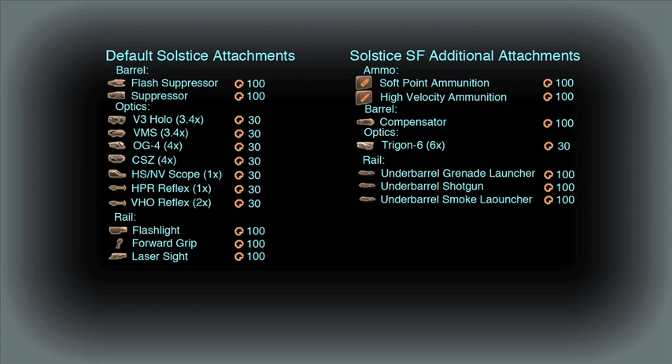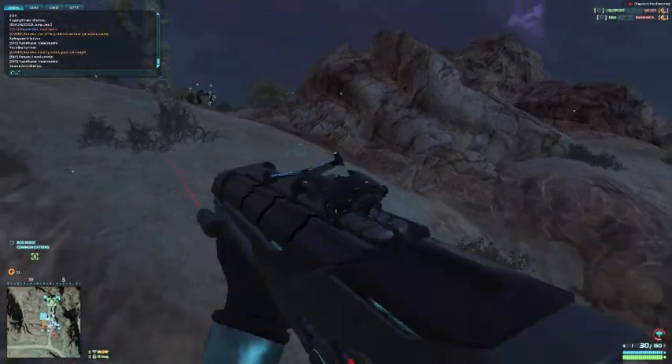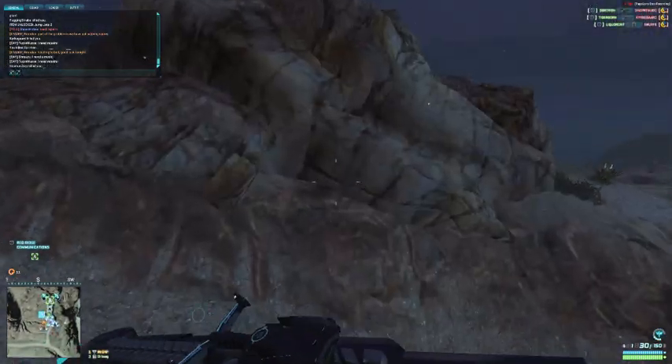If you're planning to get the SF, it would be to equip under-mounted weapons — either a grenade launcher or a shotgun. A popular loadout for the Light Assault is to have flash grenades and use the grenade launcher as a replacement for your frag grenade. I use the Solstice for flanking and mobile maneuvers where I don't want to be weighed down by an under-barrel attachment, making the SF pretty unattractive to me. My attachments of choice for the default are the 1x HPR reflex and the laser sight.